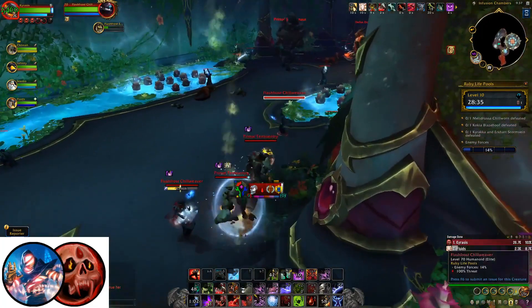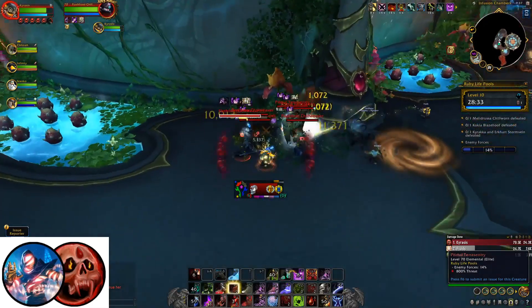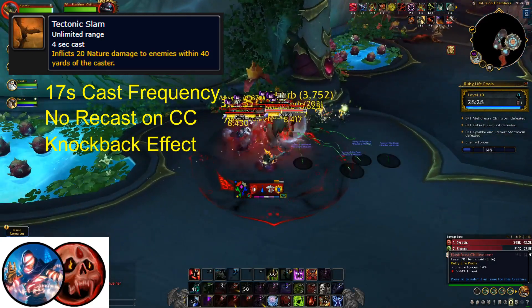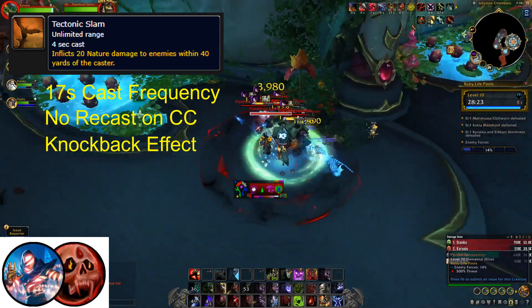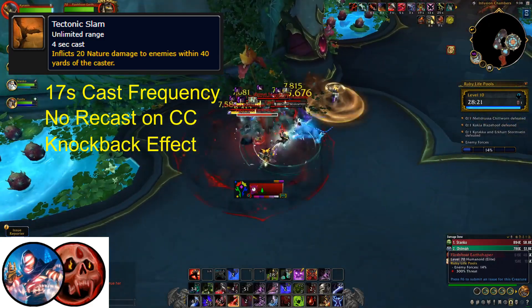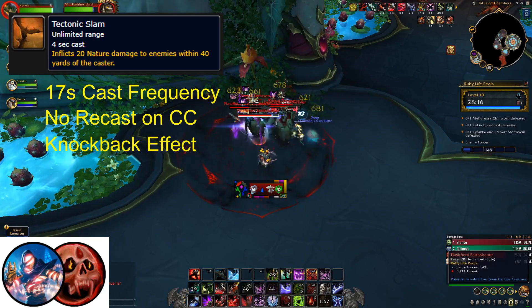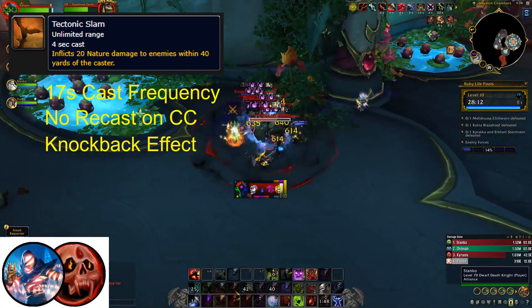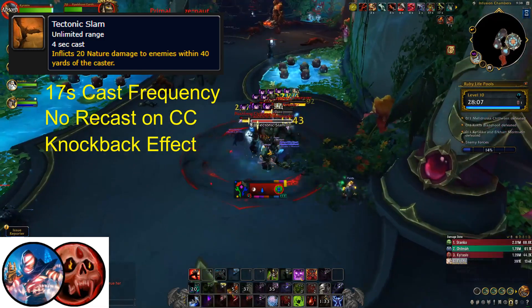Flash Frost Earth Shapers look like Dwarf Casters, and they are a lot more dangerous. These melee enemies only have one ability, Tectonic Slam. Tectonic Slam has a 4 second cast time and it deals a large amount of AOE nature damage, as well as having a knockback effect, to all players within 40 yards of a successful cast. It can be used as frequently as every 17 seconds, and it does not recast when stopped by Crowd Control abilities, so you will want to prioritize stopping this ability from ever successfully casting.